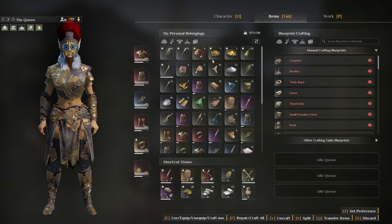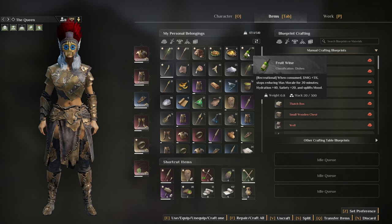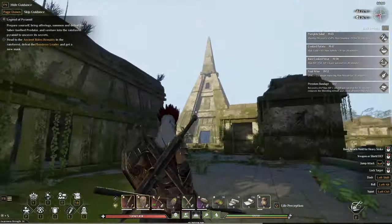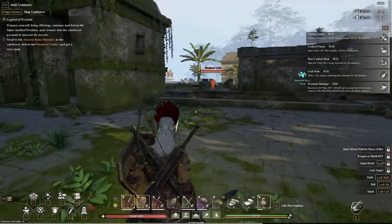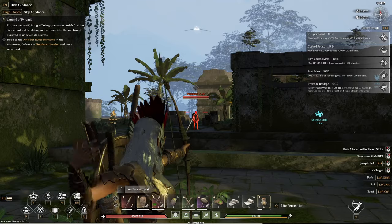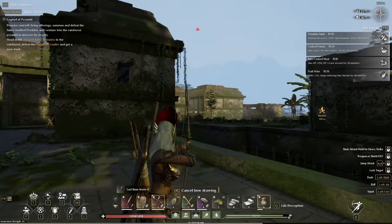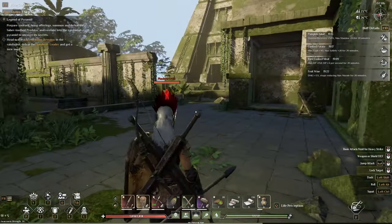Since we're getting close to that elite or chieftain, whatever it is, I'm gonna take this one as well - it gives me plus 3% more damage. Let's grab a bandage. I'm thinking that's the final location where we gotta go. There is a guy in there, let's call him. There is another one in there - amazing.